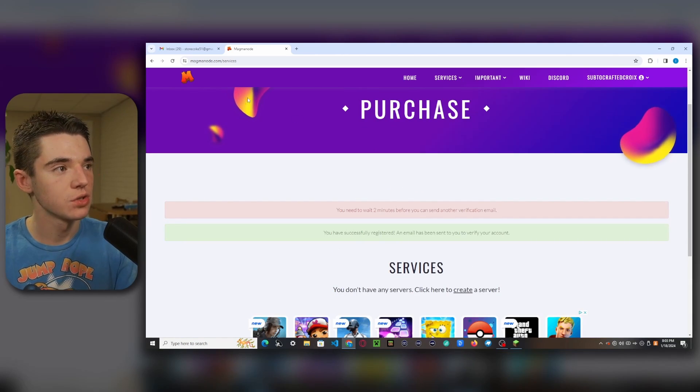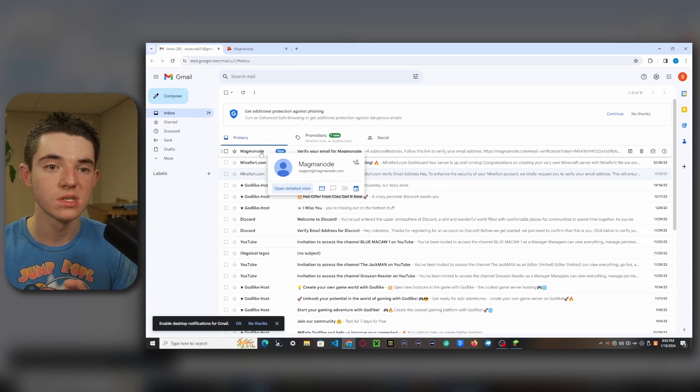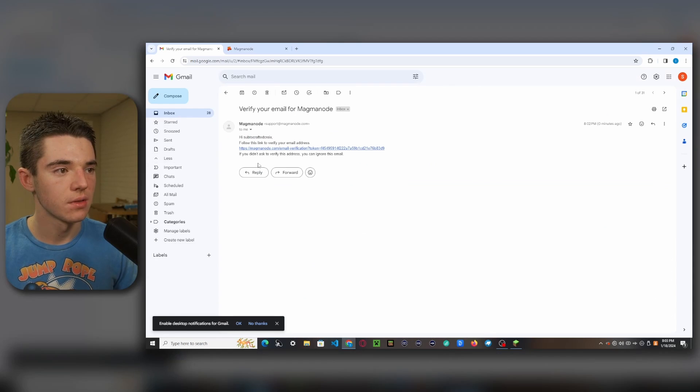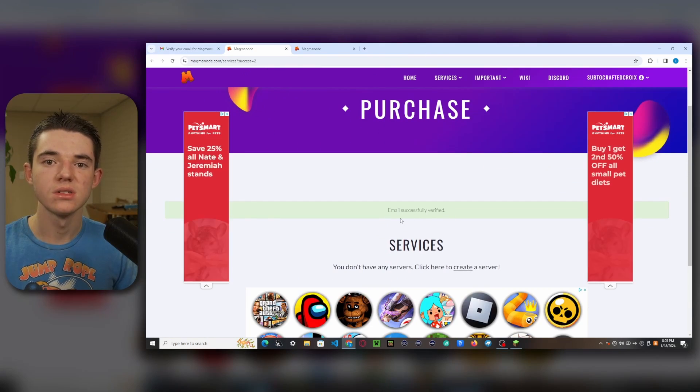So now we just need to verify our account. You'll want to head over to your email and you should see an email from Magma Node. If you don't see this, make sure you check your spam or all mail. Click on the link and we are all set.